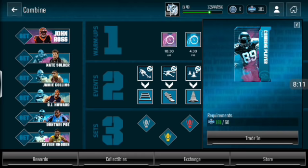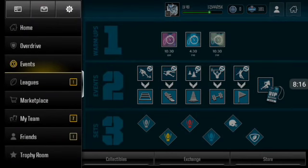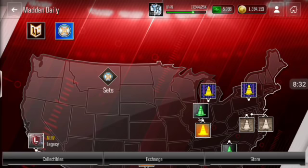Right now I'm not gonna do it because I'm trying to get to Jamie Collins — I just need the tokens. But yeah, that's another way you guys can get those elite trophies from this set right here. The quad hub is going to be your gold maker.